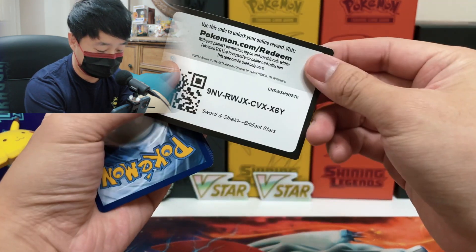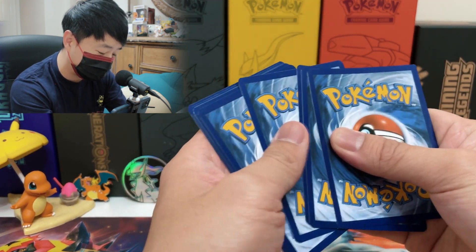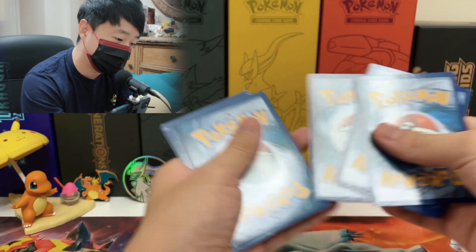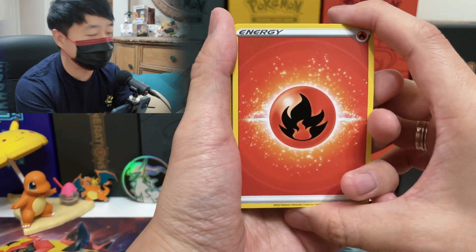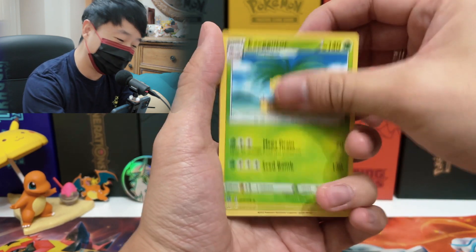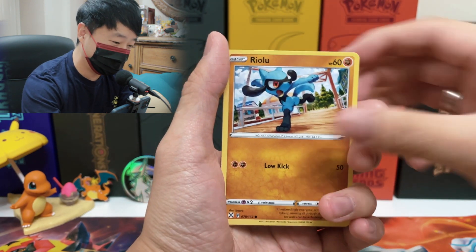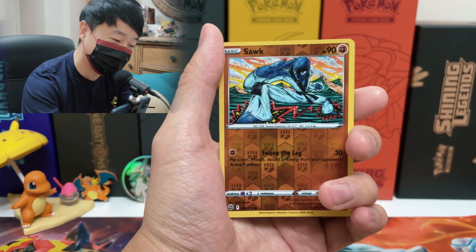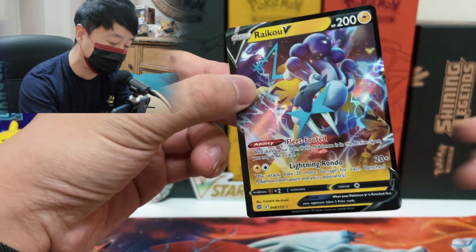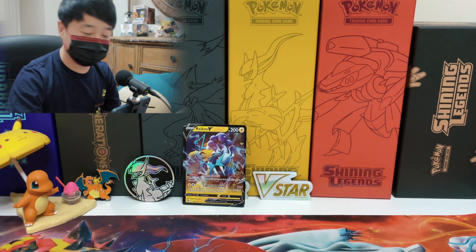Yes! A black border — let's see what we get! I do notice the print quality of the Brilliant Star set could be better; some of the corners have little dents. We got fire energy with a glowing effect, Staravia, Choice Belt, Exeggutor... Burmy, Riolu, Magmar — yo Charizard — reverse Corphish, and Raikou V! Not bad! Our first pull of the day — a legendary Raikou V card.